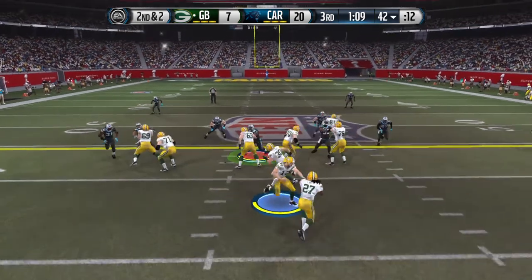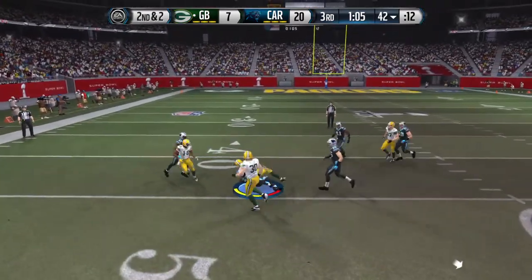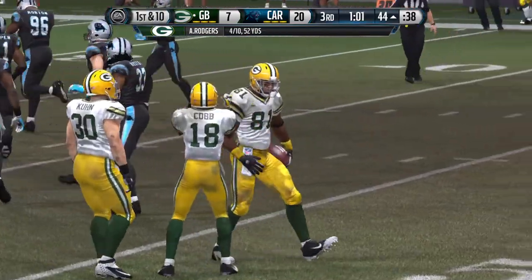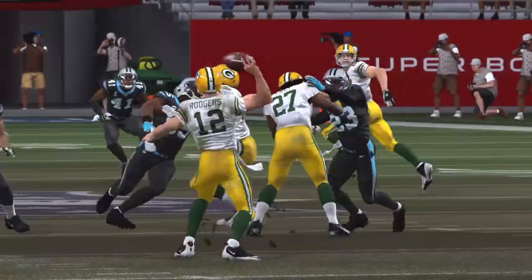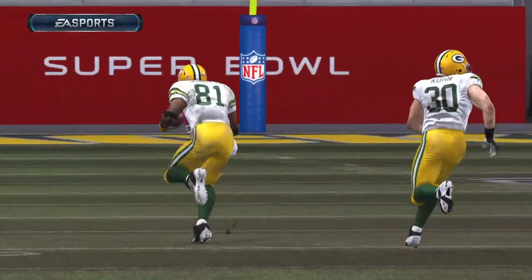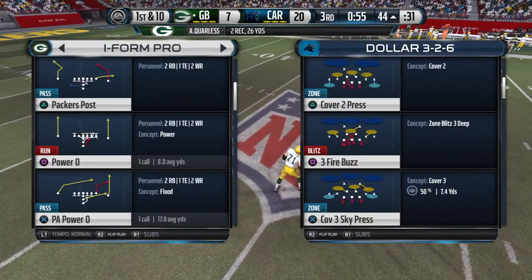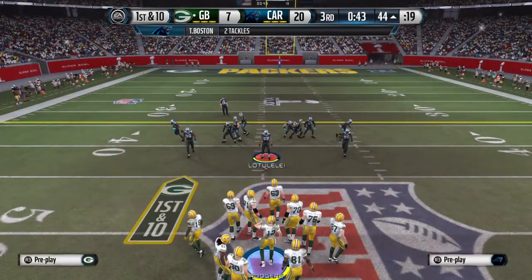Aaron Rodgers will be under center, play action fake, gets it out for the completion and now will be on the other side of the 50 after this play. Rodgers wasn't dangerous enough and now you let him play action pass — oh my gosh, that is almost impossible to stop. They're back at the line after that catch for a first down.